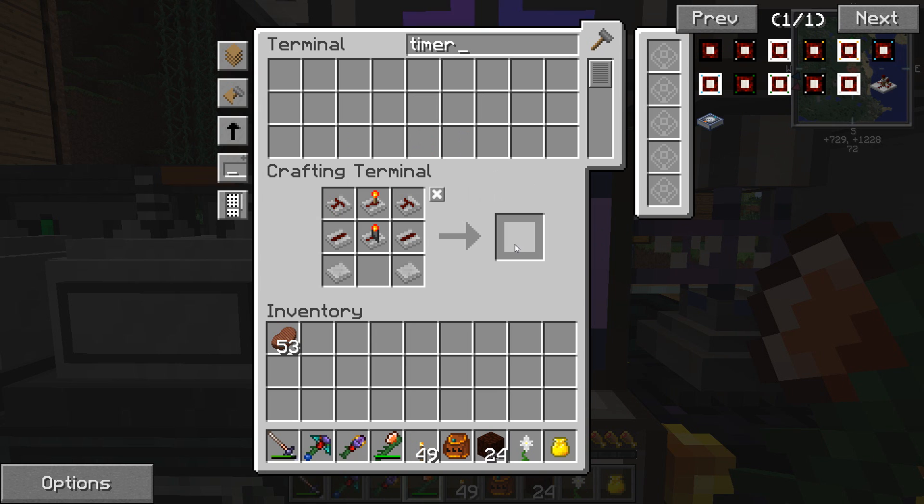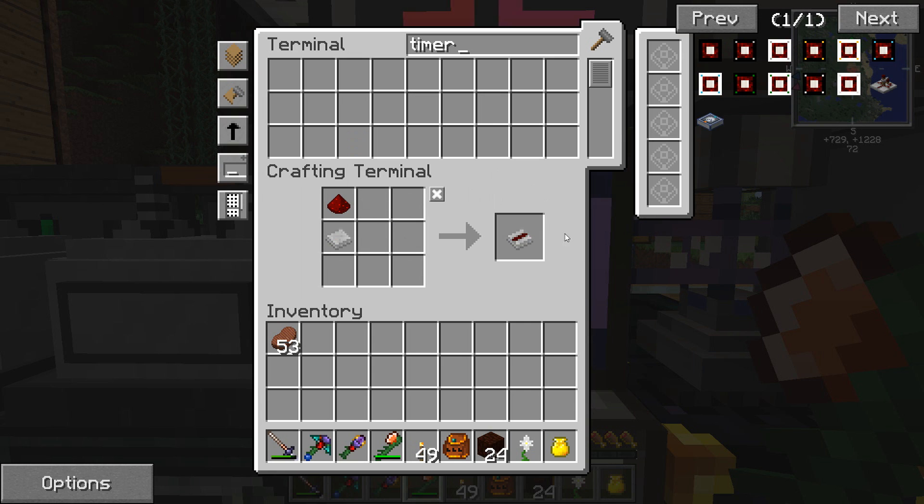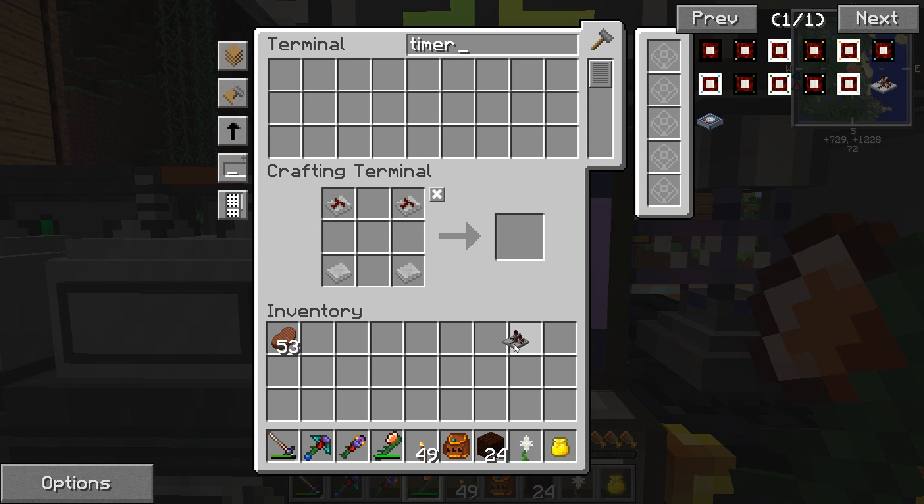These are just redstone combinations, so the other one is like this and you need three of these. Very simple. We're missing this bottom one — we need one more of those — and there we are with our timer.